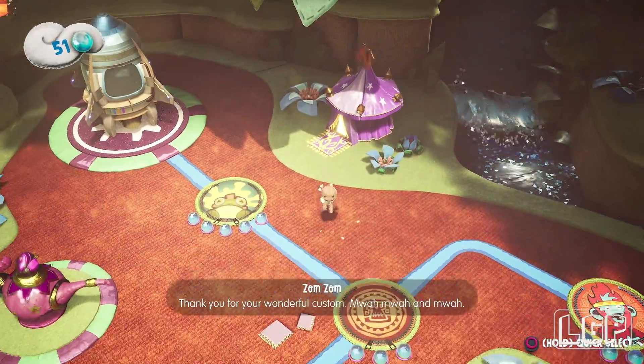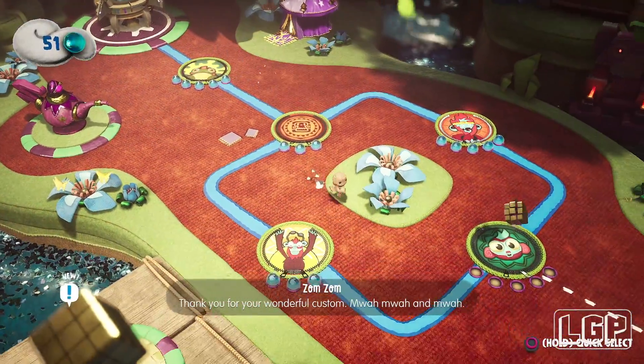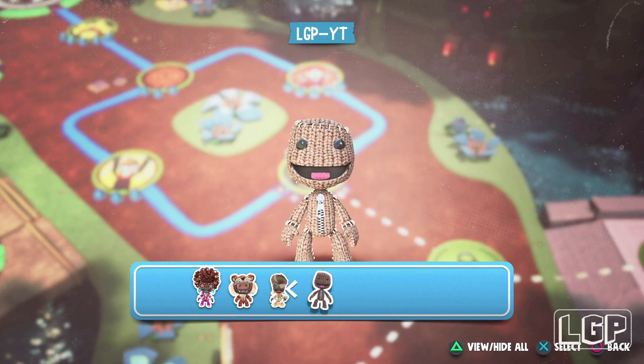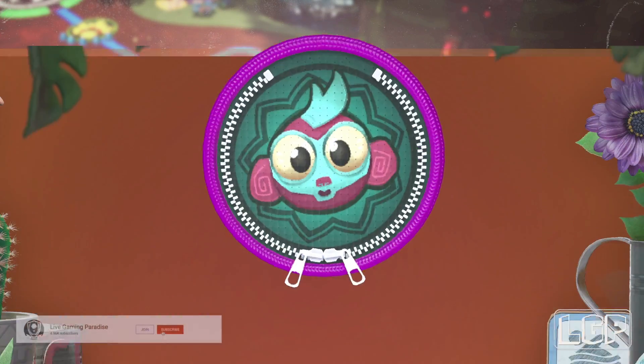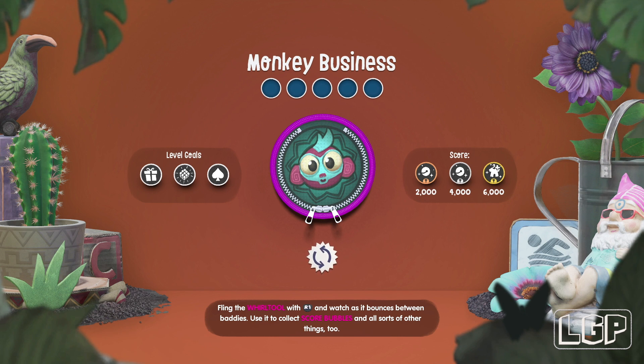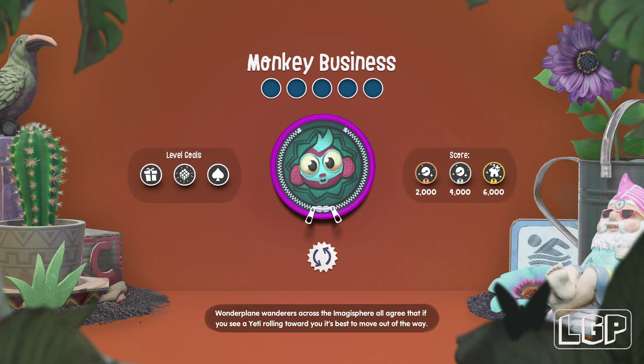What is going on guys? Carlos here from Live Gaming Paradise and we are back again with another episode of Sackboy: A Big Adventure. This time we're going to continue doing the Colossal Canopy and we have another mission called Monkey Business. First thing we're going to need to do is wait for Mama Monkey to tell us what's going on. If this is the first time you're here, thank you very much for watching — please comment, like, subscribe and all that good stuff.